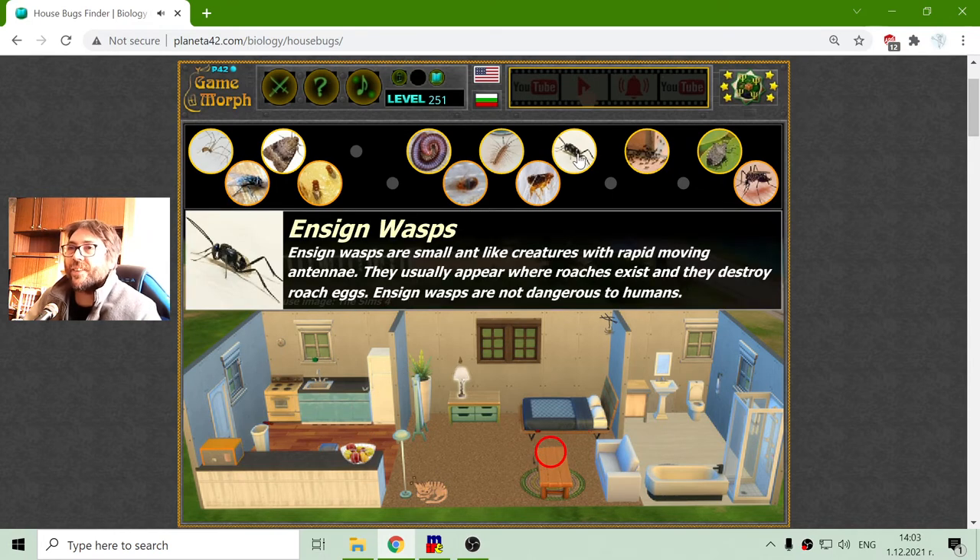On the table there is the ensign wasp. I was very amazed and curious about these creatures when I first saw them. Ensign wasps are small, ant-like creatures with rapidly moving antennae. They usually appear where roaches exist and they destroy roach eggs. Since ensign wasps are not dangerous to humans, if you see one it usually means there are roaches somewhere hidden in the house.